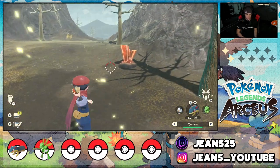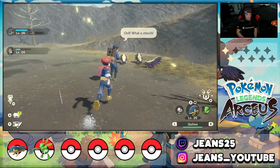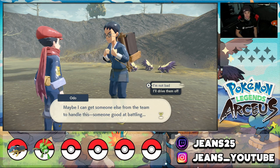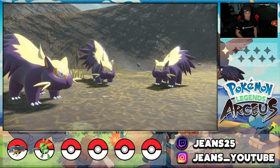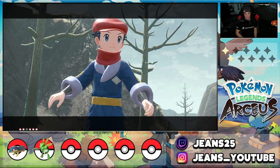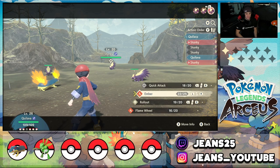Got up here — this is where we set up the base camp. A guy named Odo needs help. I guess I gotta take out these Stunky or catch one — I would love to catch one. Leave it to me! I look at these three Stunky up to no good. Please don't make me fight all three at once. Quilava comes out — they're triple-teaming me!